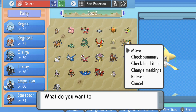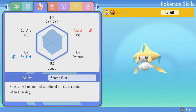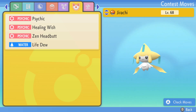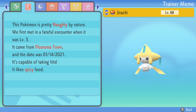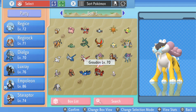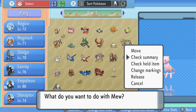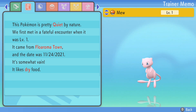I'll also show you the Jirachi you get right here, which is pretty cool. It's just really cool that they give you these two Pokémon — I didn't think that would have been something possible in this game, but they definitely did a good job having these two Pokémon there, along with your Mew. Anyways, thanks for watching.